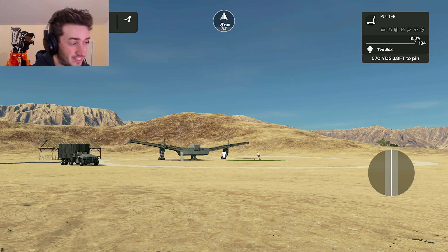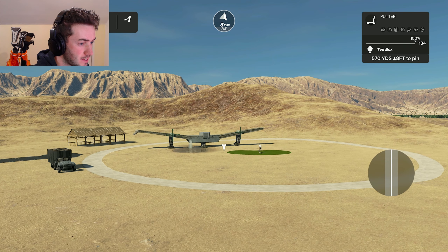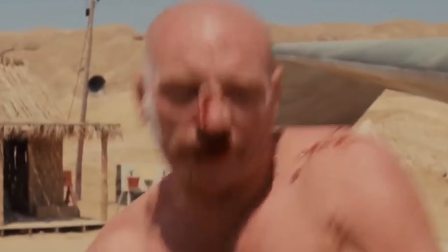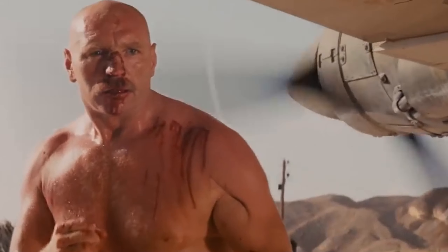This is the best view I can get of the next hole. My camera is not liking when I move this around — it seems to be spazzing out. But that's obviously the plane in Raiders of the Lost Ark where Indy fights the big boy, and he goes head first into fucking propellers, and the plane blows up.